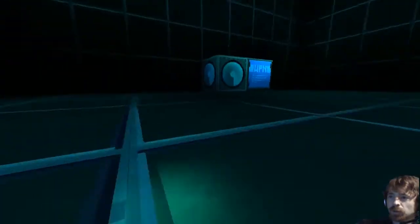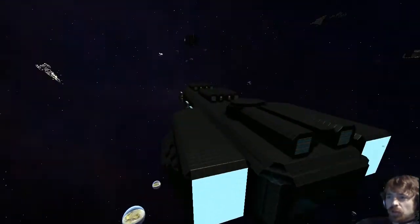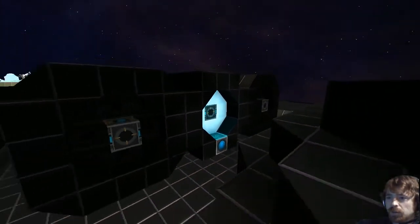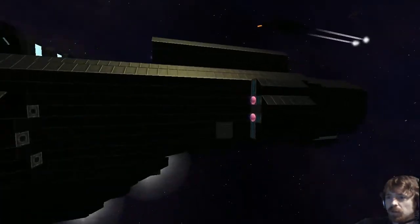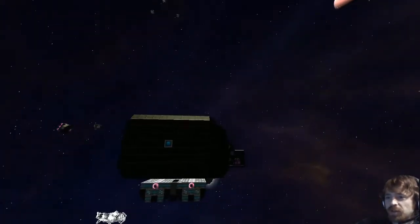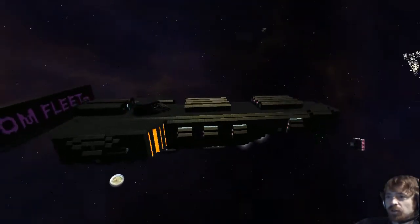Nice core room. Nice hangar. See the interior bits. Nice columns in there. There's a little area with a character. Interesting. More turrets, lots of turrets. Yes, I was trying to get some turrets in there so I would have some defense.